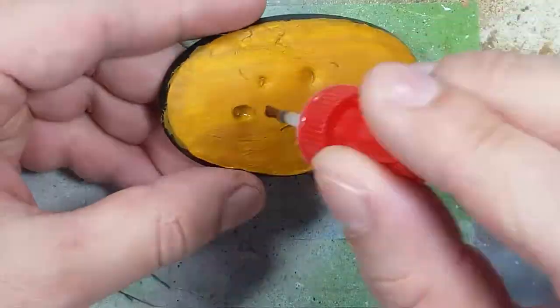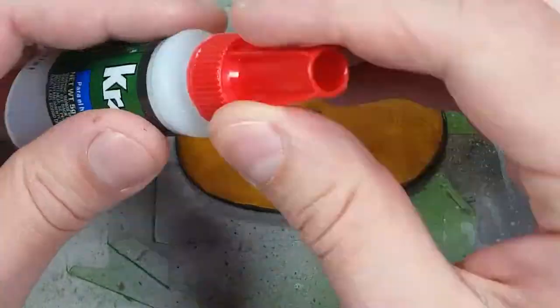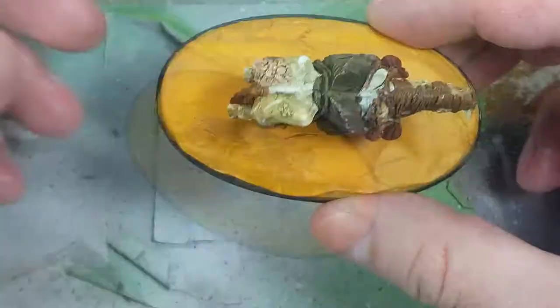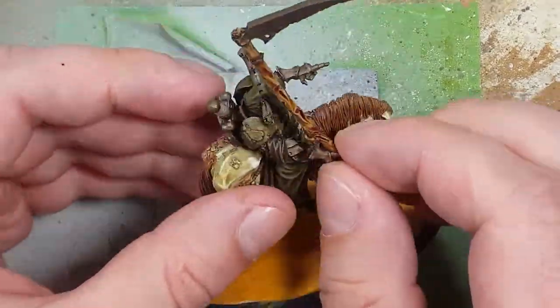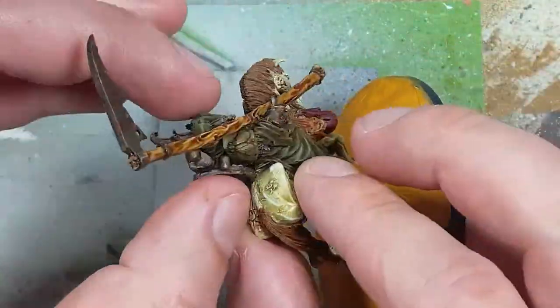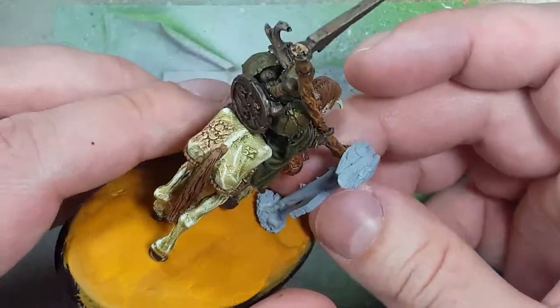The model is mostly done, so I'm going to go ahead and start gluing. I'm going to apply super glue onto the base and then apply the horse onto it. One thing I would recommend is applying the sword onto the back of the model first before gluing it down — it's a little hard to get on afterwards, but the rest of the model is very simple to apply together.